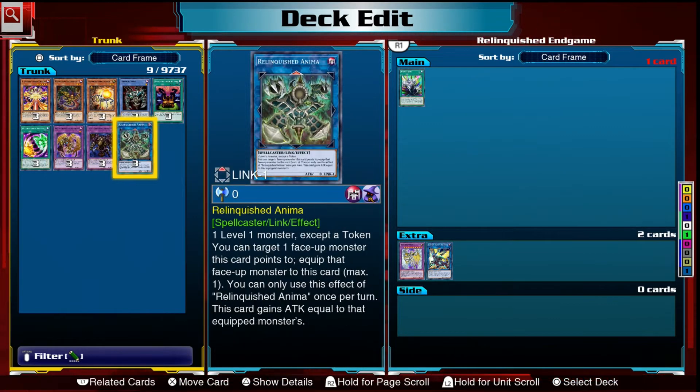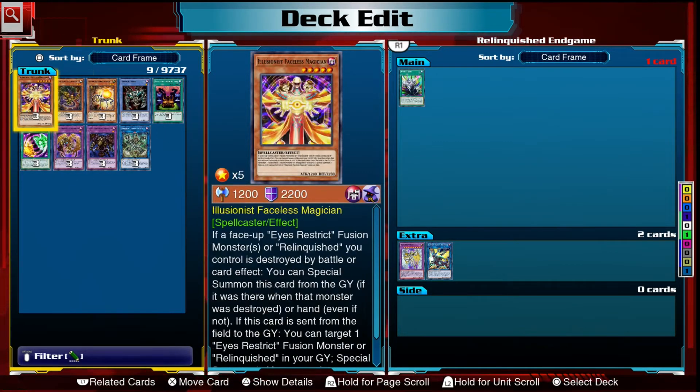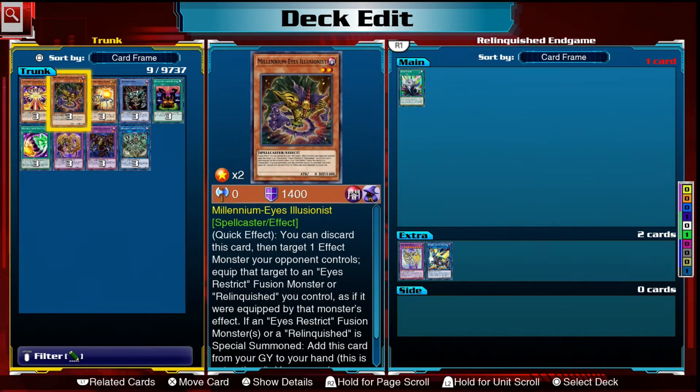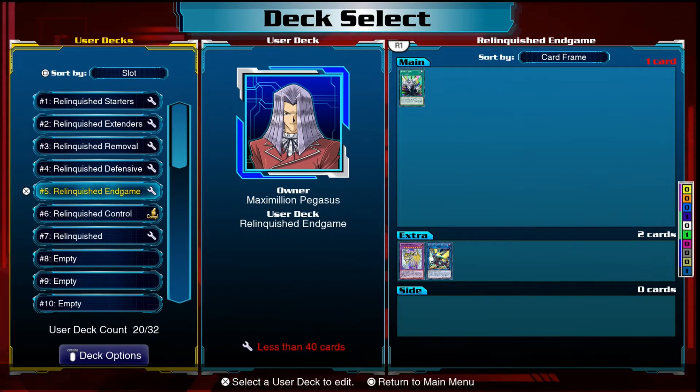One thing to note: Relinquished Anima is not played in this deck. It doesn't work with any of your cards — your cards say 'Relinquished' specifically, or they don't say 'Relinquished monster,' so you can't use Faceless Magician, Millennium Eyes, or it for your fusion summons. It may as well not be a Relinquished card. I was really disappointed — I originally was going to build the whole deck around level one monsters and link summon this card, but it doesn't work that way. That's poor design on Konami's part.